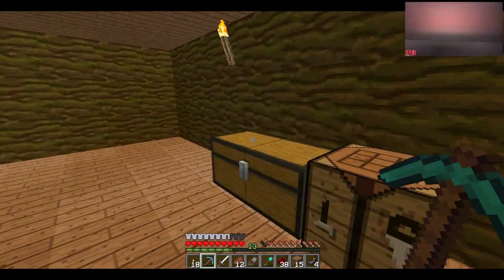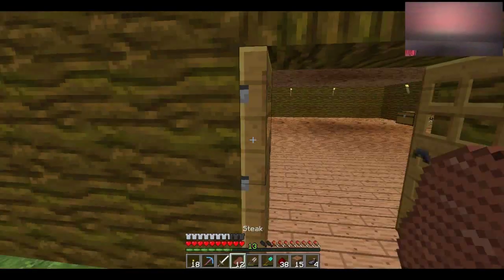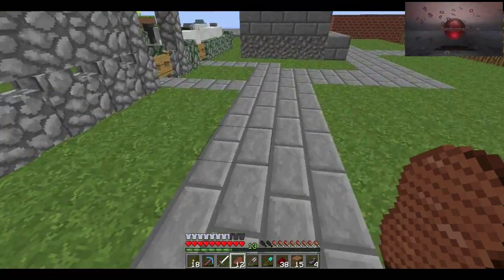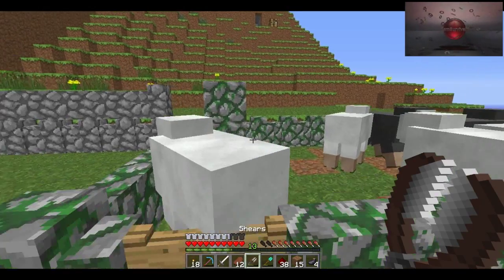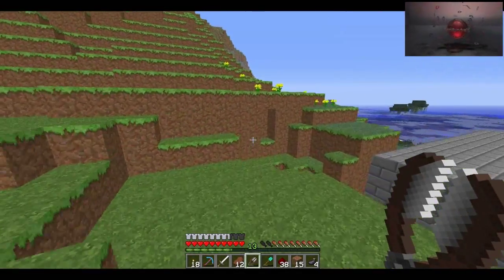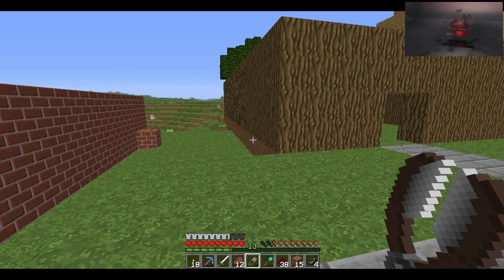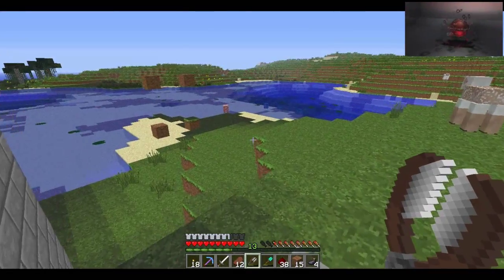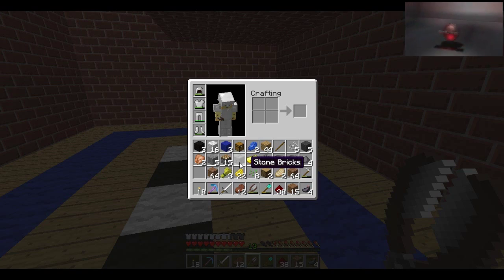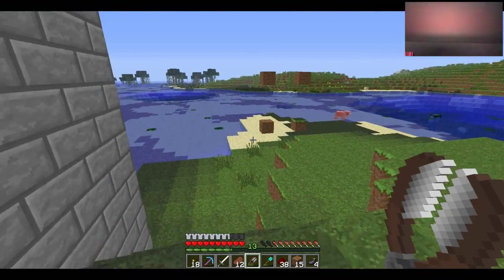I was looking for a snow biome basically. I couldn't find one so I gave up and turned around — it was a long way that way, and that's basically where the stronghold is. As I was coming back I saw this ginormous hole that was really weird — a different type of cave system. I thought that looks a bit suspicious, jumped straight in and saw a mineshaft immediately. I went really low, about y-11, found quite a lot of diamond, and then as I was digging out I found mossy stone brick. I knew exactly what that was — it was just really lucky.